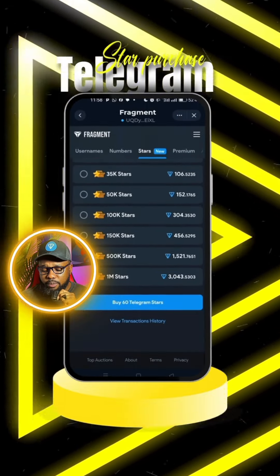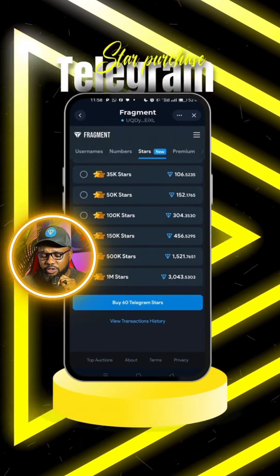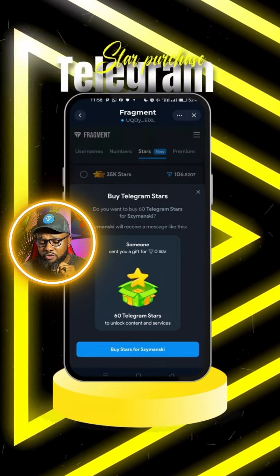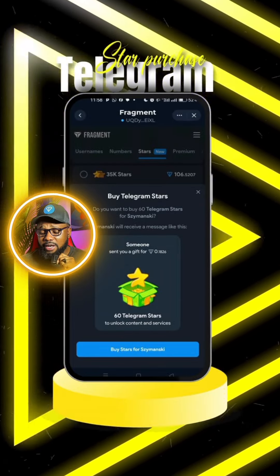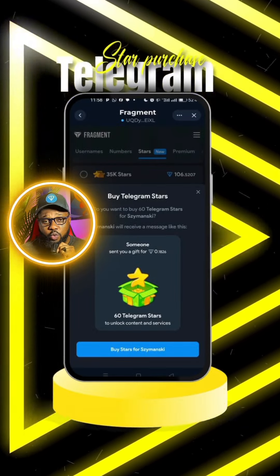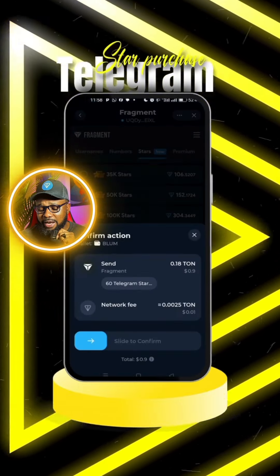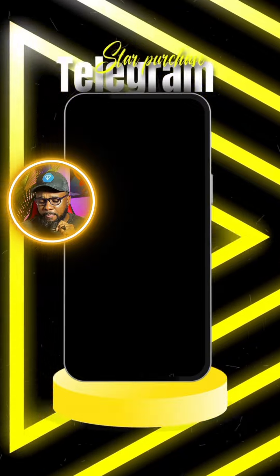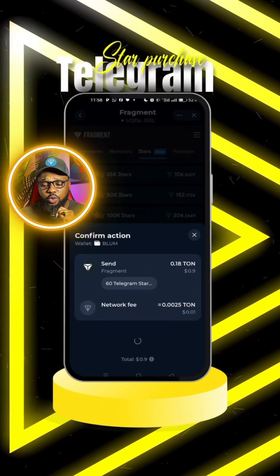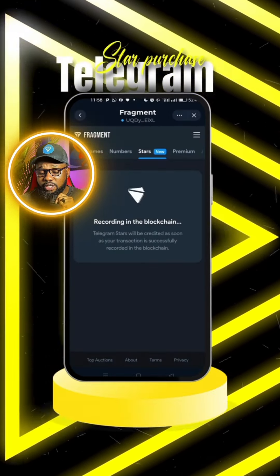Let's say I want to buy 60 stars. I'll click 'Proceed' and scroll down to the bottom where it says 'Buy 60 Telegram Stars.' Click on that and it will show the cost — 60 stars cost 0.1 TON. Click 'Buy Stars,' let it load, confirm in your wallet, and enter your password for it to process.